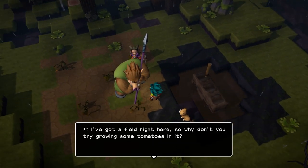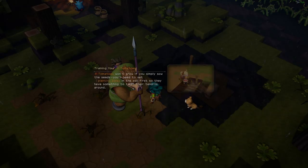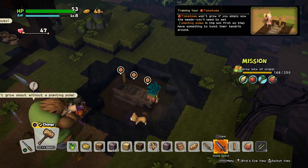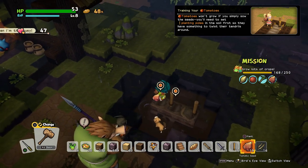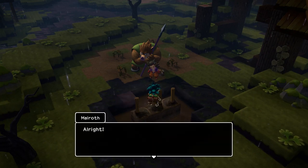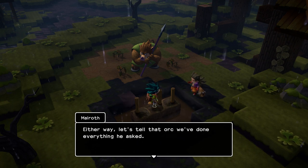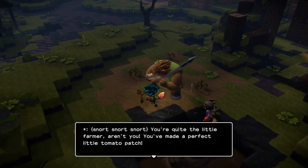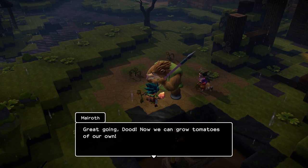'I got a field right here, so why don't you try growing some tomatoes in it? I need a planting pole for each seed — there should still be some stuck in the ground around here, so go and get them.' My seeds are cabbages. Oh well, it's not a big deal. 'Looks to me like you've done everything the orc said. Do you reckon they'll sprout now? Either way, let's tell that orc we've done everything he asked.' 'You're quite a little farmer, aren't you? You made a perfect little tomato patch. Great going. Now we can grow tomatoes of our own.'